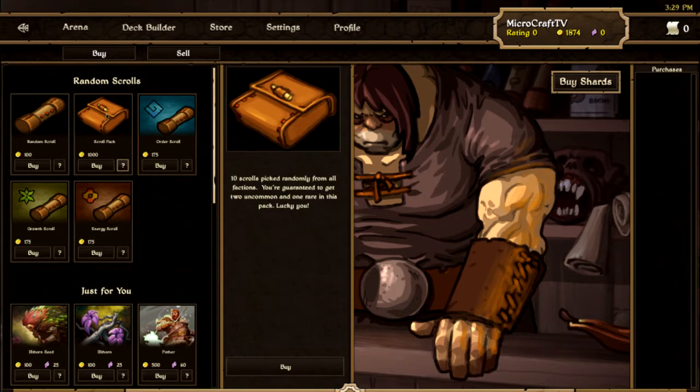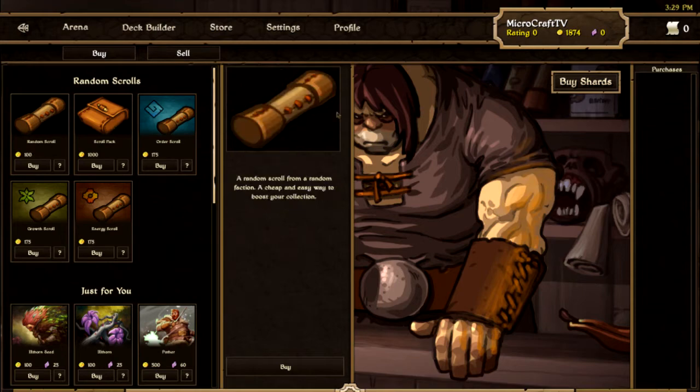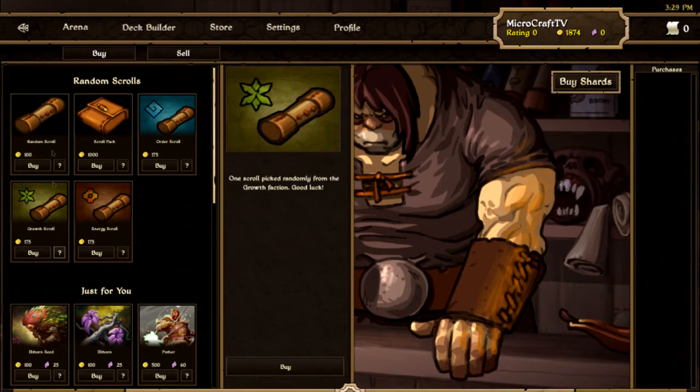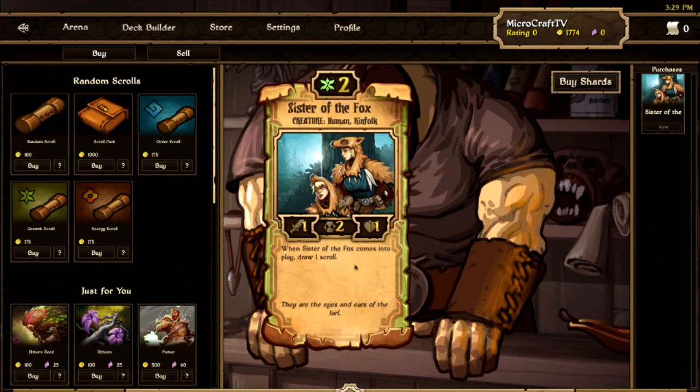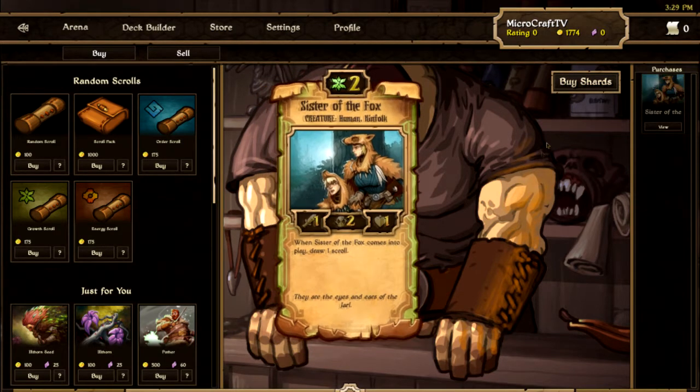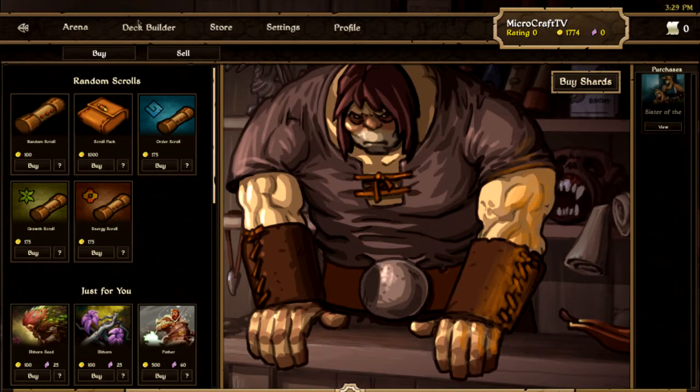There's a Scroll Pack — 10 scrolls randomly selected from different factions. I'll show you how this works. You can click on a card and read it, then buy it. For example: 'When Sister of the Fox comes into play, draw one scroll.' So that's how that works — and now I have a new scroll.